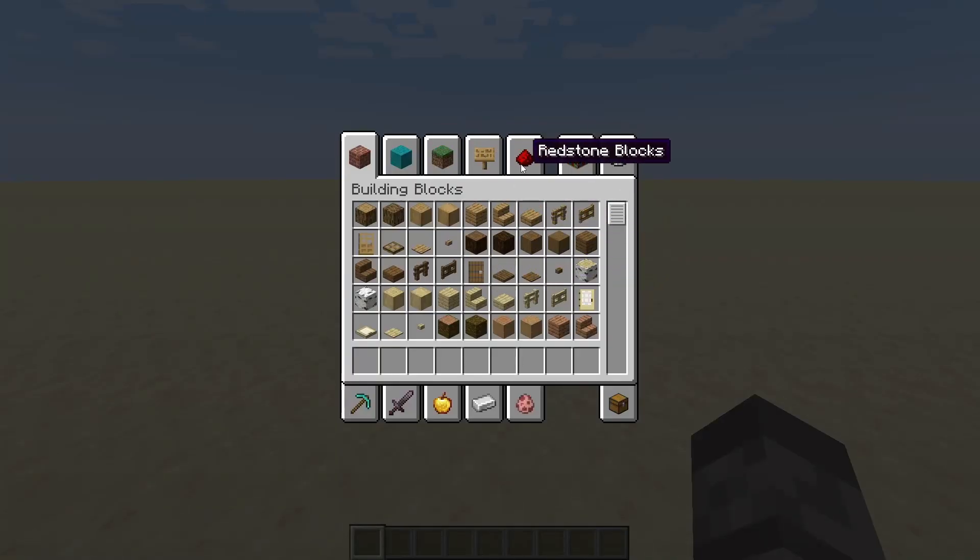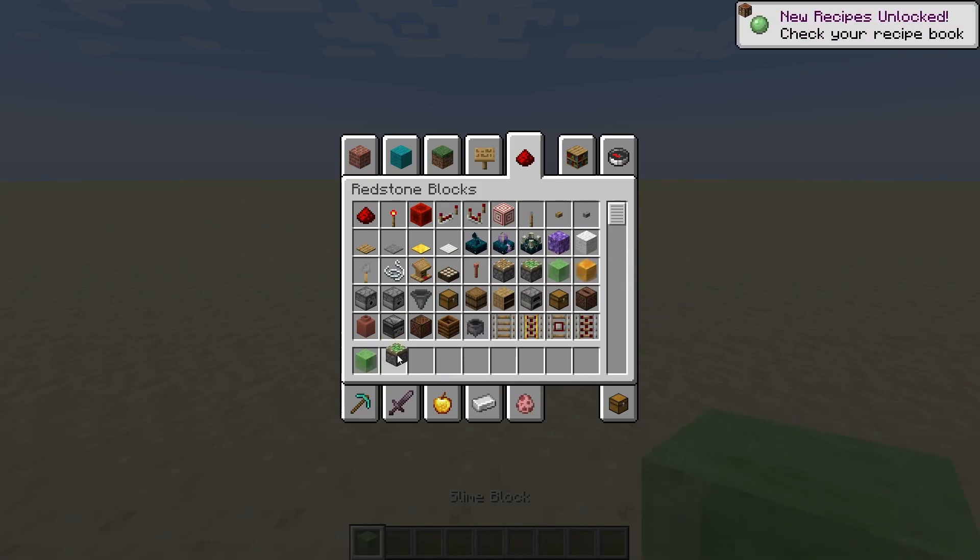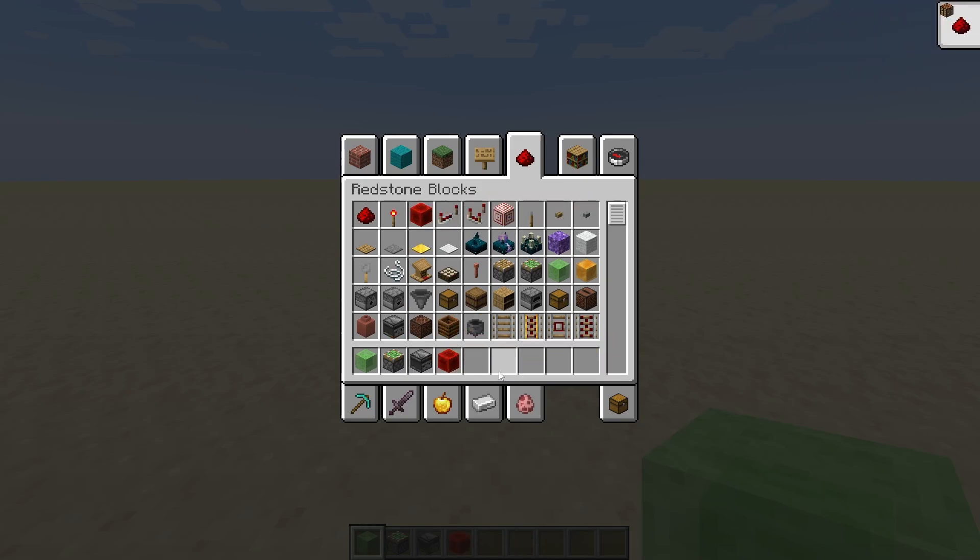Things that flying machines are made out of: slime blocks, sticky pistons, and observers. I think there are redstone blocks — sometimes, all the time, I don't know.